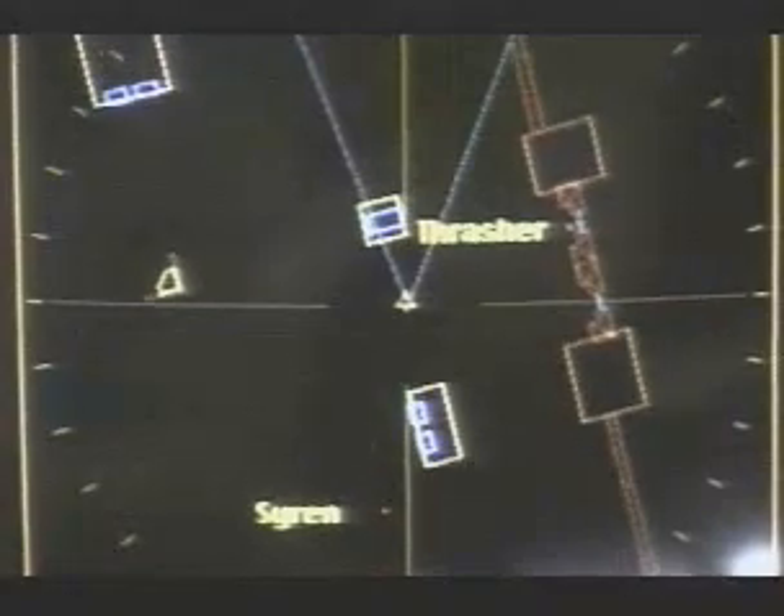On this screen is a map of the battlefield. Your mech is always in the center of this map. This triangle is the area you can see by looking out the main view screen. Use your radar to keep mechs off your tail.